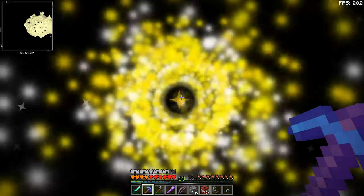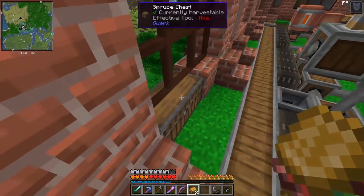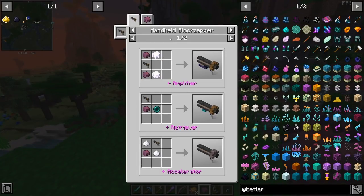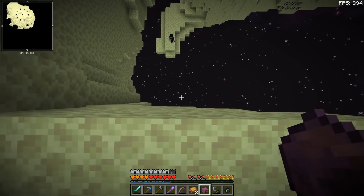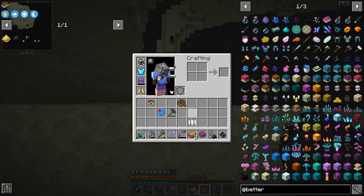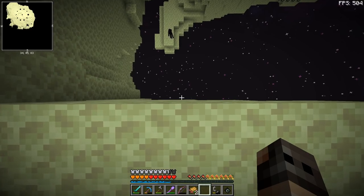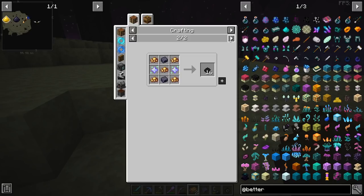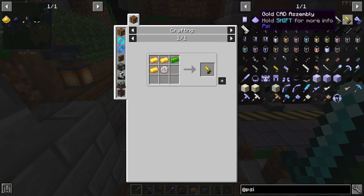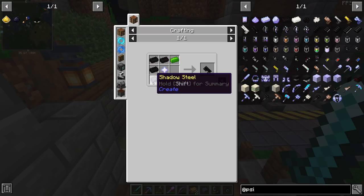If you guys remember last episode, we did manage to automate the chromatic compound from Create. On its own it doesn't have many uses, but we can convert it into shadow steel and refined radiance. To get shadow steel you need to drop it into the void — bye bye. It did come back up, nice. It has more uses now.